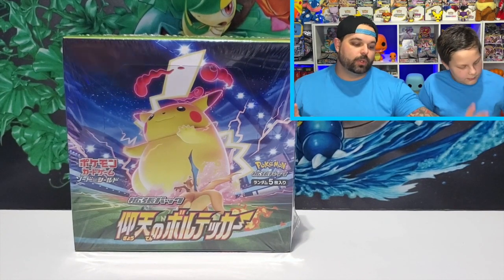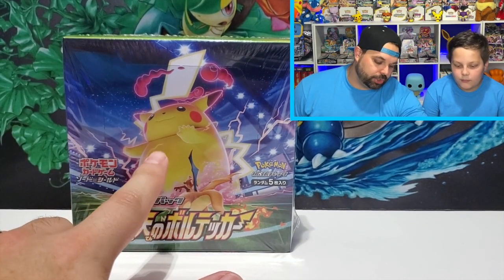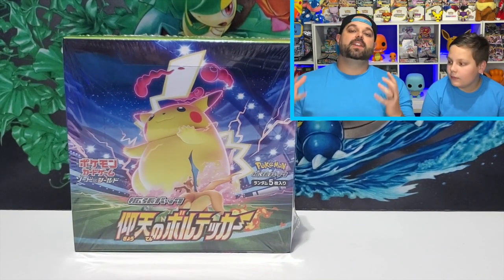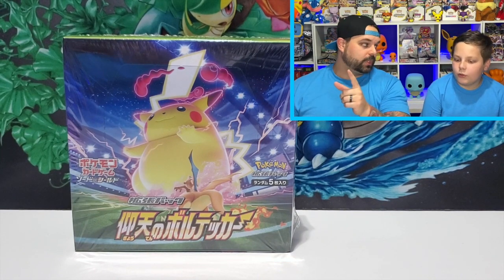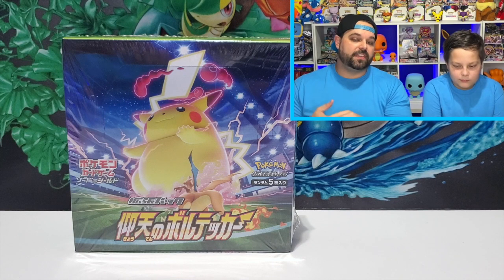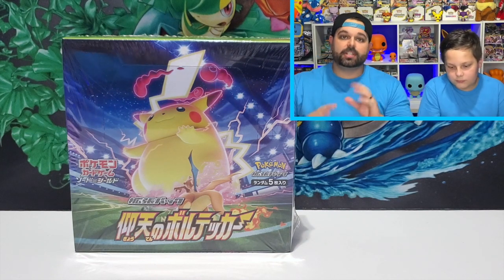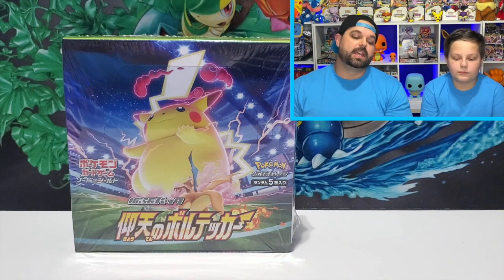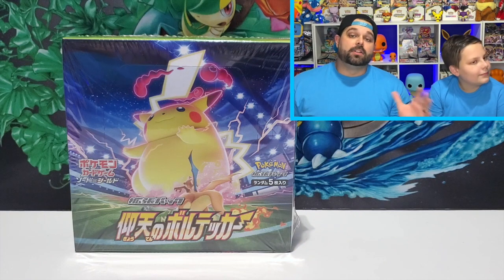The chase card and the best card in Astonishing Volt Tackle is the Pikachu. There's a V-Max Pikachu, a Full Art Pikachu, and a Rainbow Pikachu. There's also a normal V Pikachu and a Full Art Leon, which is going to be a really cool set. Those are the cards we're looking for in this box opening — we're doing the whole box today, 30 packs, five cards per pack.